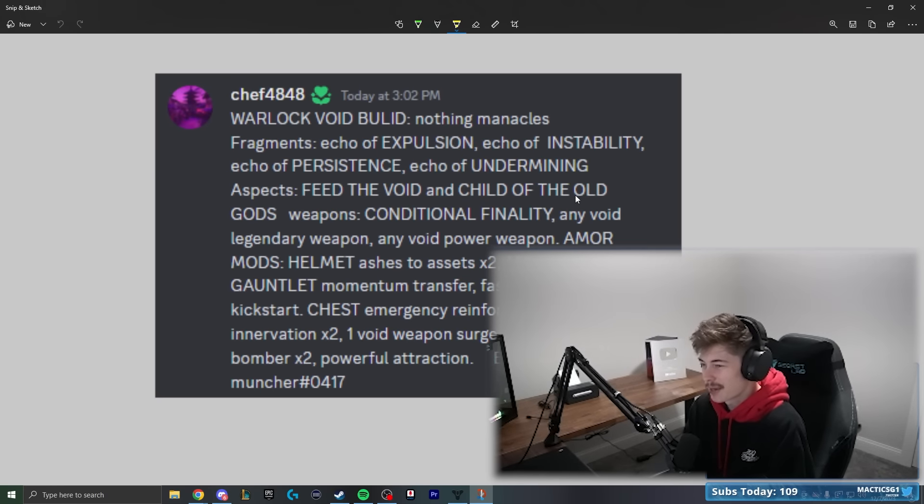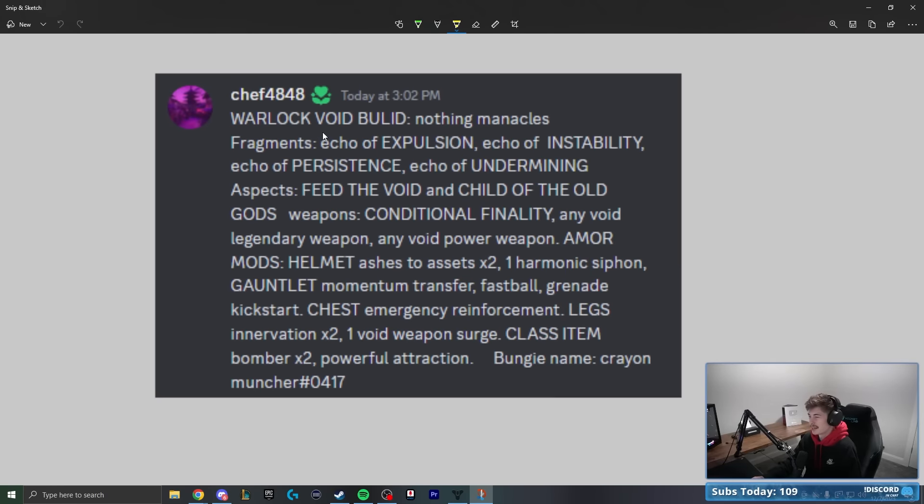We've got Will It Build episode 16. This one is a warlock setup proposed by Chef4848, recommending a warlock void build consisting of Nothing Manacles as the premier exotic. I've actually got a pair right here, so we're already good to go. I do need to infuse them and upgrade so we can fit all our mods in there.